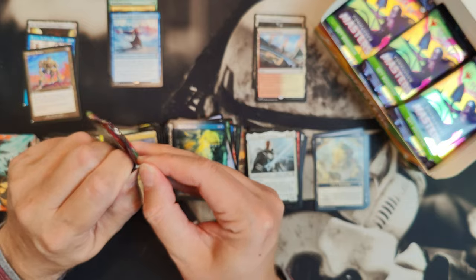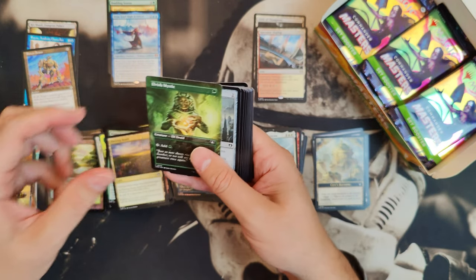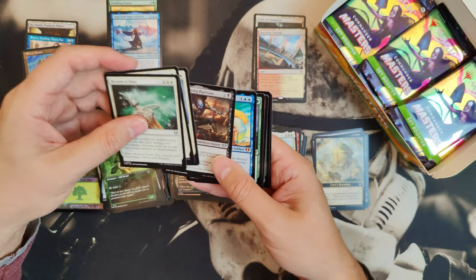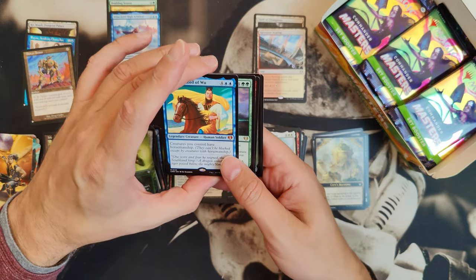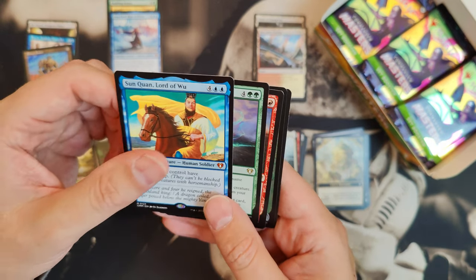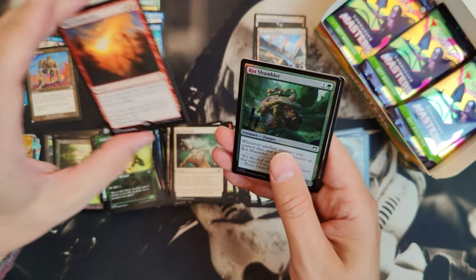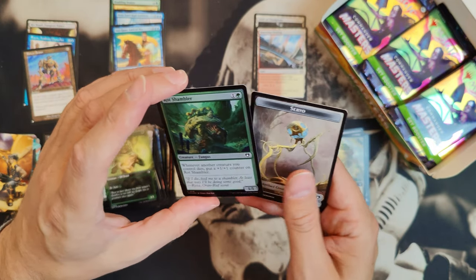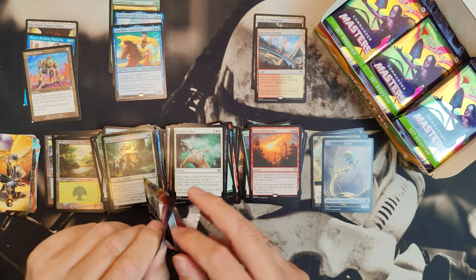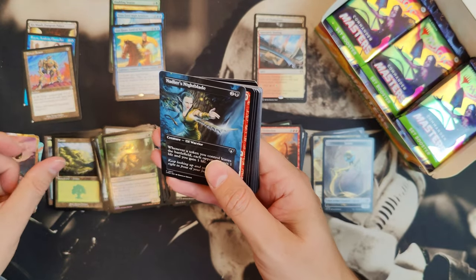Thus far, Doubling Season is nice, but it's not going to cut it. Right now I'm down in the hole completely. Sun Quan, Lord of Wu! Creatures you control have horsemanship. This is one of the better cards, everyone. If you make that your commander, it really becomes hard for opponents to block your creatures because they can't — if they don't have horsemanship, you can attack anybody.